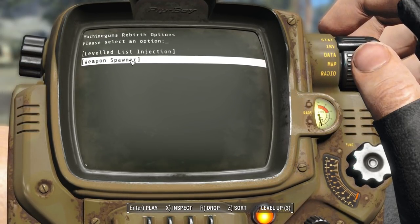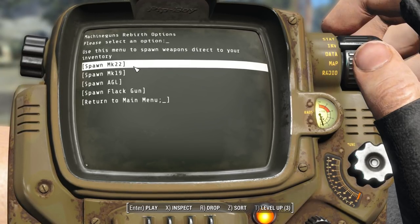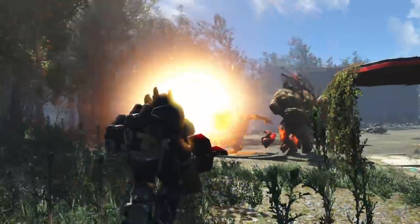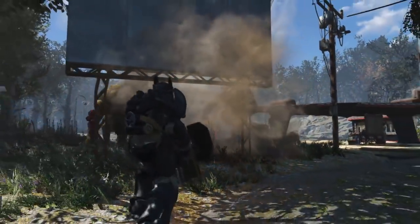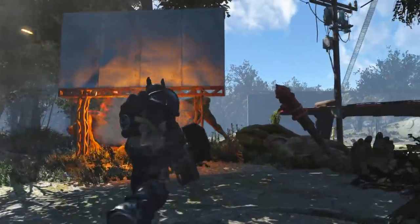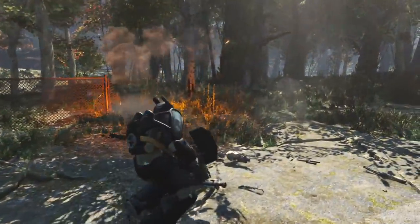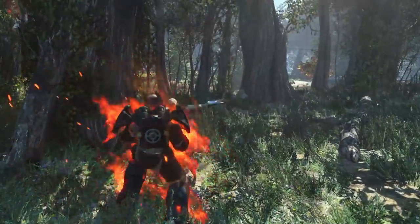There's also the weapon spawner option, which lets you spawn each of these weapons directly into your inventory without needing the console or crafting. Alternatively, a few of these weapons are placed around the world: a Mark 19 at the National Guard Armory, a Mark 22 in the GNR Building, the Flak Gun at the Federal Ration Stockpile and at Listening Post Bravo, and both a Mark 22 and the AGL at the Federal Surveillance Center.